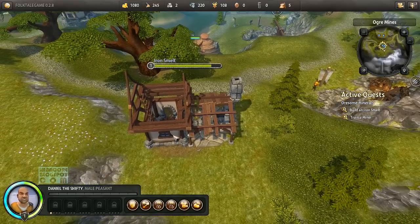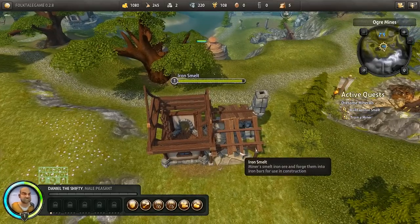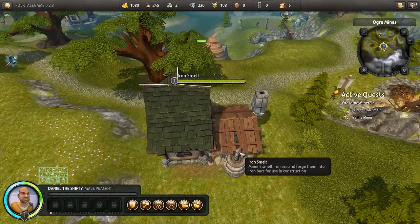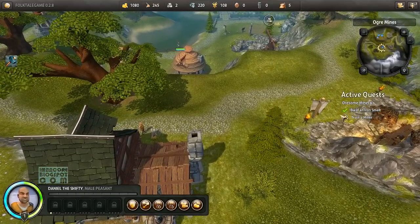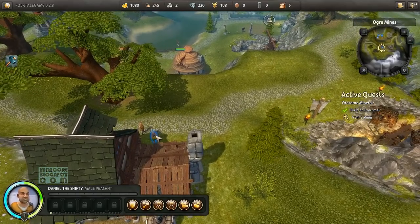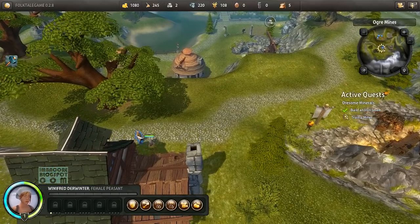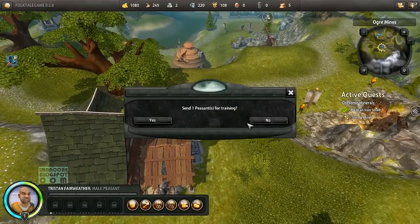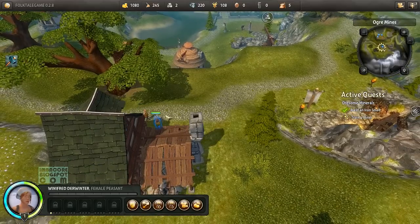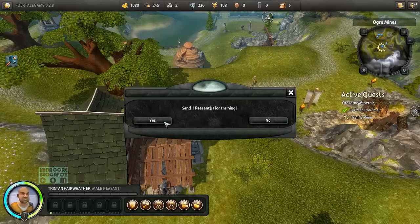This structure is taking quite a while to build compared to the others — maybe more advanced structures take more time. Let's train a miner. I am such an insistent bastard — you really can't train females. Go there and make me a sandwich. My pleasure. Excellent.